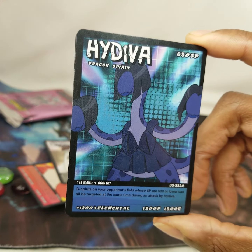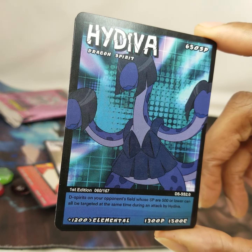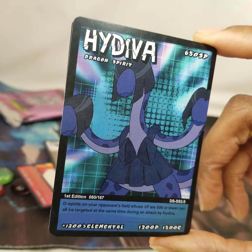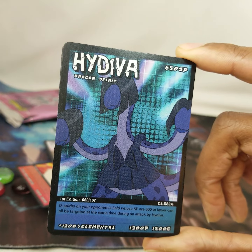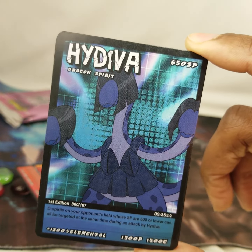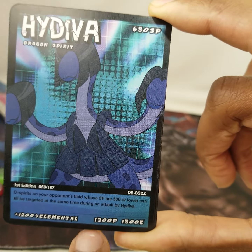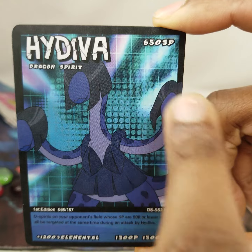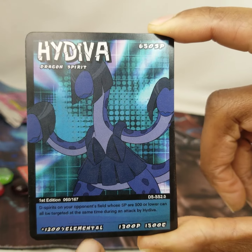High Diva, 650 SP, Dragon Spirit. Spirits on your opponent's field whose SP are 500 or lower can all be targeted at the same time during an attack by High Diva. So it's like a Hydra but it's a Diva — High Diva. Plus 1200 against Elementals, 1300 power, 1500 endurance. It costs 650 SP to bring it on the field, and plus 1200 against elementals I think.